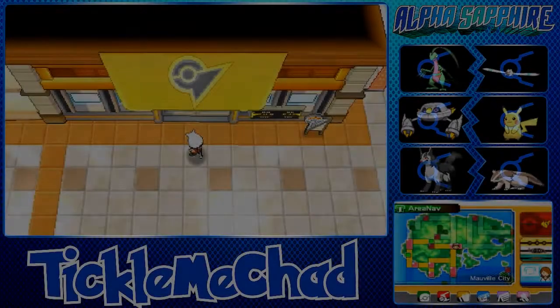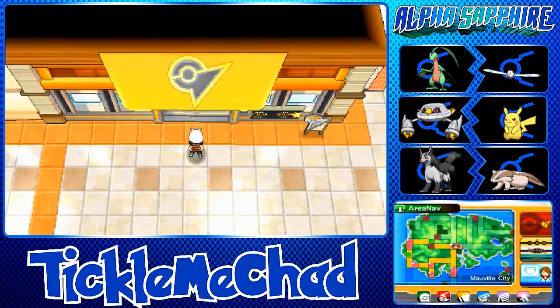Welcome back to another episode of my Pokemon Alpha Sapphire Let's Play. In the last episode we defeated Watson the Mauville City Pokemon Gym Leader and we got the Dynamo Badge.